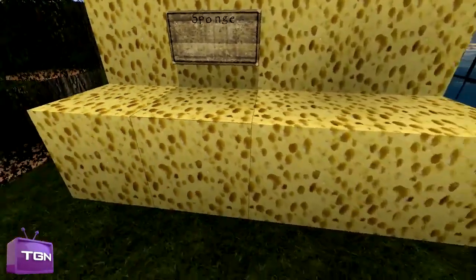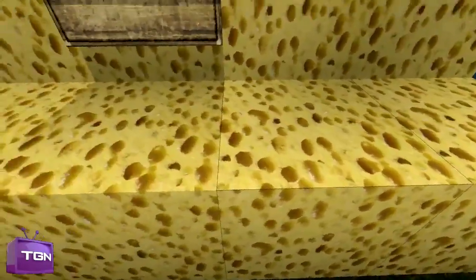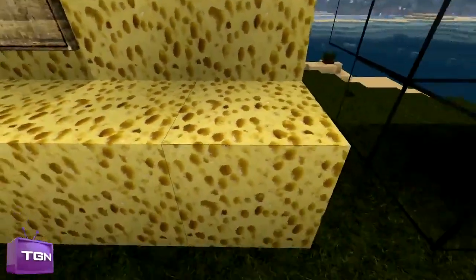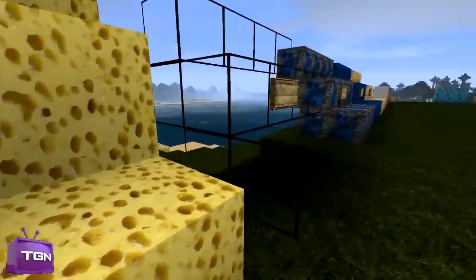Then you've got your sponge, which obviously, if you know what a sponge looks like, it has holes and stuff and it's all yellow — so yeah, it kind of represents a sponge.